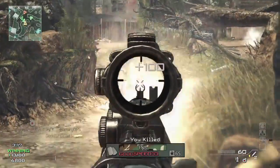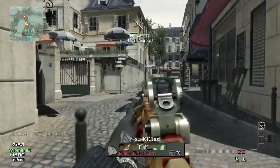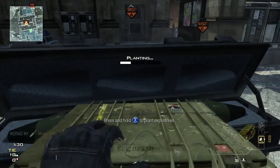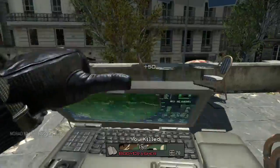The three different strike packages that we have are assault, support, and specialist. They all work in a very different manner and are geared towards a very different type of player. What we previously called the killstreak system is now a pointstreak system, so kills are not the only way to move your pointstreaks forward. Every strike package takes advantage of this.